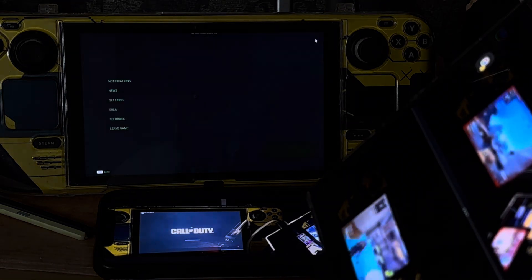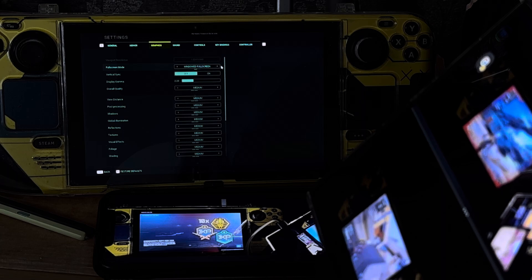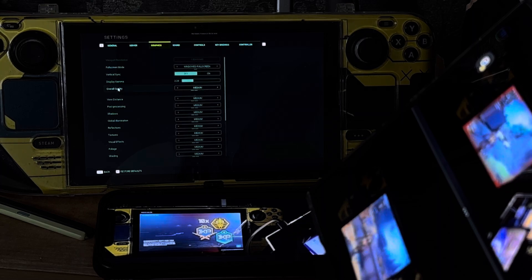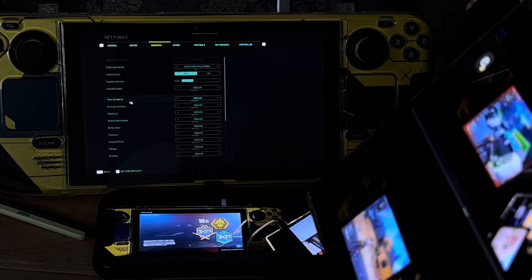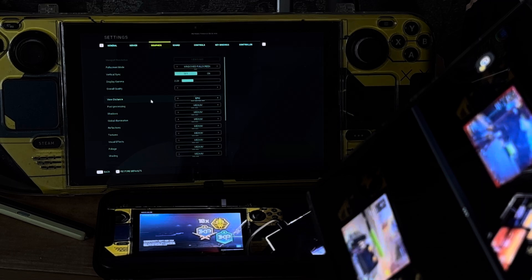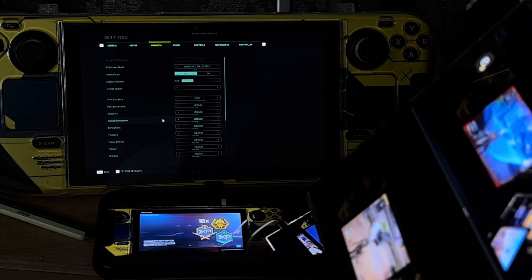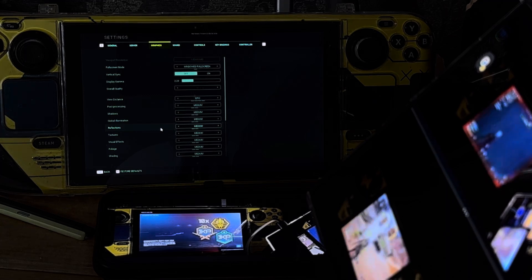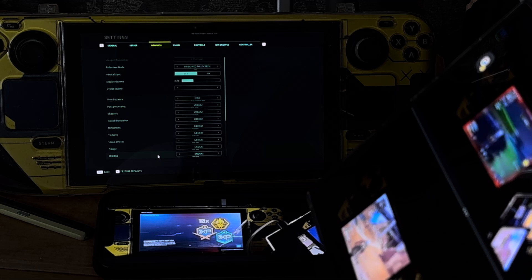Let me go into settings — go to graphics. It says windowed full screen. Vertical sync is off. Display gamma is 2.20. Overall quality is medium. All of these are set to medium. View distance is medium but I'm changing that to epic — because it'll show you things in the distance. Post processing is medium, shadows medium, global illumination medium, reflections medium, textures medium.